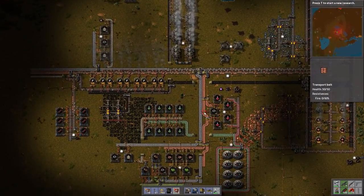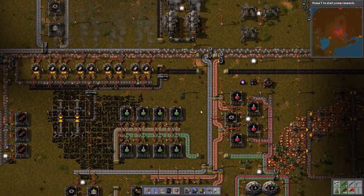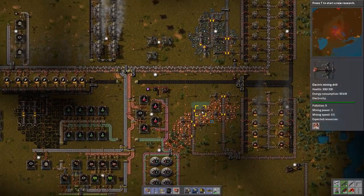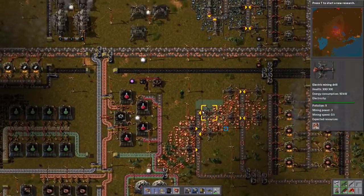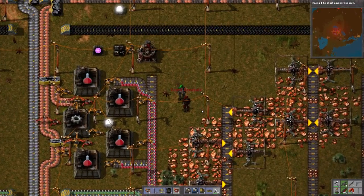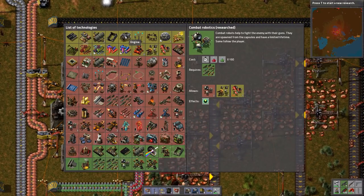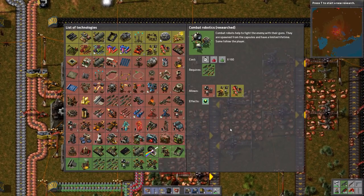Today's episode is going to cover building an outpost to gather resources and bring them back to your base. But before we get into that, there are a lot of things we need to do — including four specific technologies. Would you like to hit them up, Avak? Yeah, certainly.